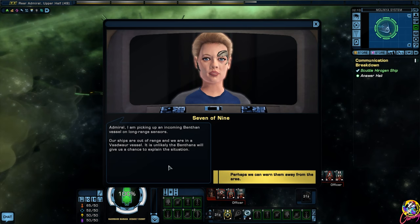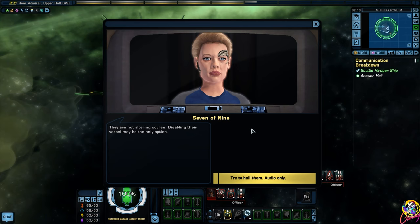I'm picking up an incoming Benthan vessel on long range sensors. Our ships are out of range and we are in a Vaadwar vessel. It is unlikely the Benthans will give us a chance to explain the situation. Perhaps we can warn them away from the area. They are not altering course - disabling their vessel may be the only option.